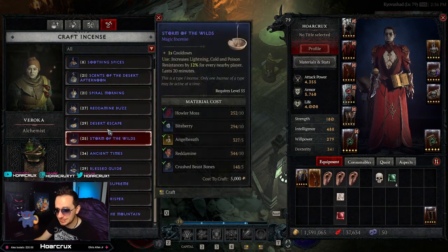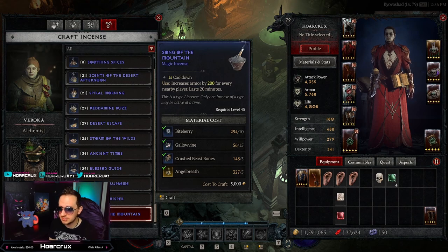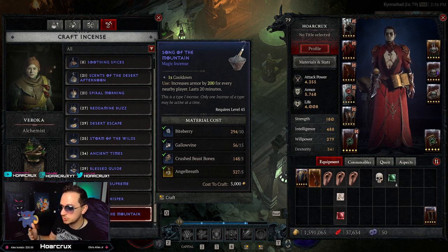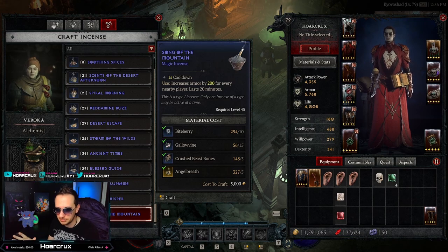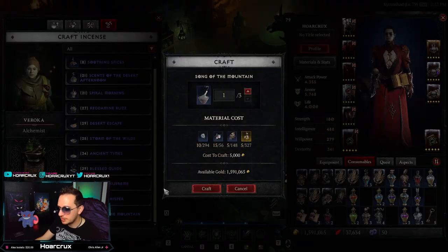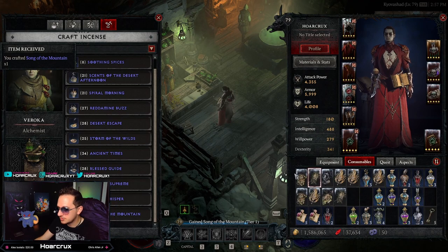Your elixirs as well as your incense will stack — a lot of people don't know you can craft these incenses at the alchemical vendors. Some of these are actually pretty powerful. For example, Song of the Mountain increases your armor by 200 for every nearby player — and this isn't just your party, it's literally every single player nearby. Armor is a very very stat-dense, absolute W of a stat to have on literally any build. So don't forget you can stack your consumables — take an elixir and also pop an incense, and all of these carry over into PvP.